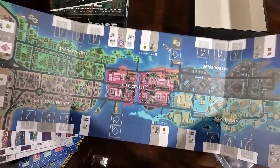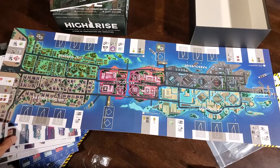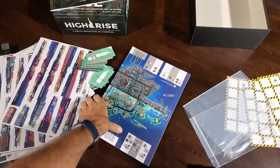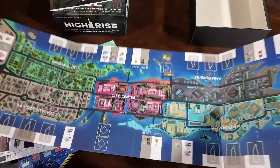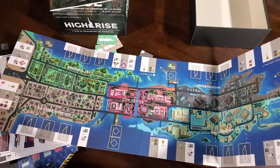There are plastic standees — these are for you to slot the buildings in. Taking a look at one of the player colors, the bluish ones here have pretty wide bases. Nice quality plastic standees. As I mentioned before, I have the wooden ones to replace those with.